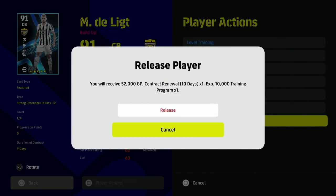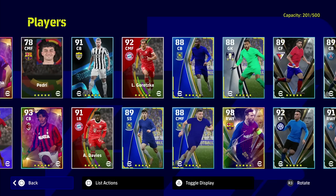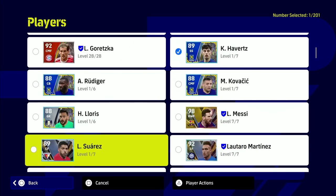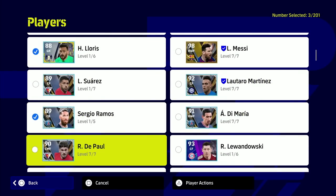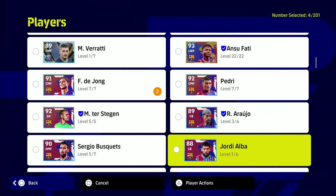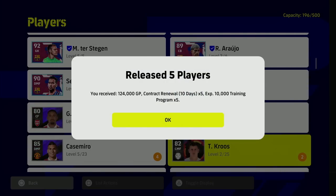Just go through players you know you're never going to use in your squad. If you've been playing a while, you probably rotate 25 to 30 players and any player you want you'll buy. To demonstrate: Davies is a standard card trained up to five stars - no contract renewal when released. Havertz is 89 overall but is a special five-star, so he gets the contract renewal. Releasing five players like Ramas, Alisson, and Jordi Alba gives five 10-day contracts - that's a total of 50 days you can give to somebody.